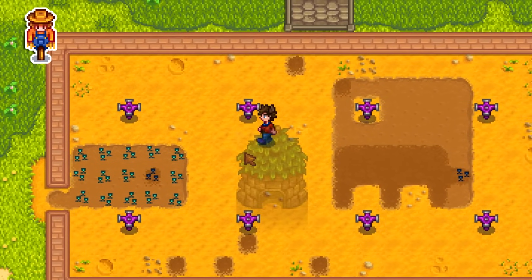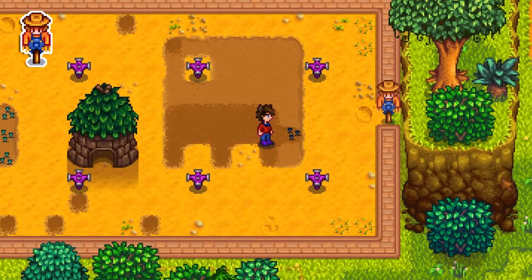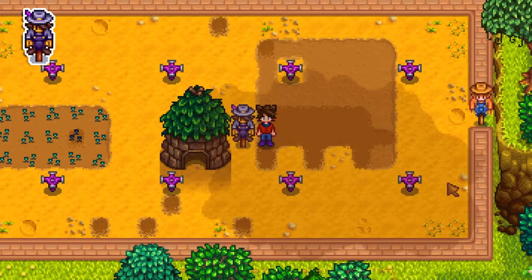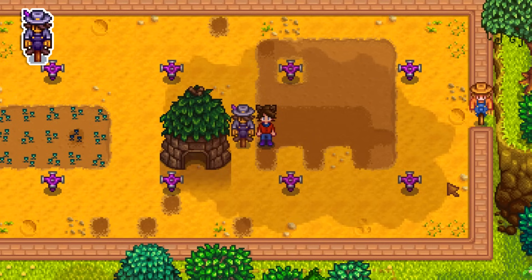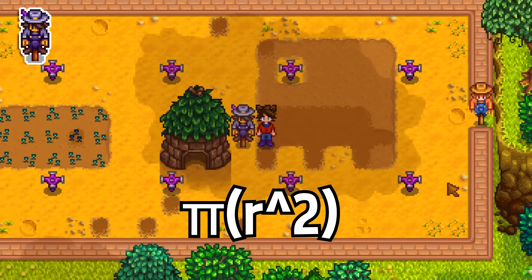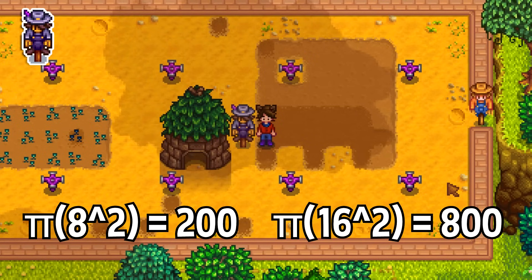Whatever first 15 crops were planted won't be attacked. So if you have split crop fields, you don't need to cover whatever crops were first — just cover what's after 15. The deluxe scarecrow has twice the radius of a regular scarecrow, but that doesn't mean it covers twice as much space. It's actually close to 3.5 times the space, because area is pi times radius squared, and that squared relationship makes the change non-linear.